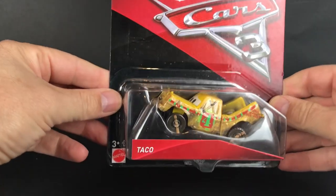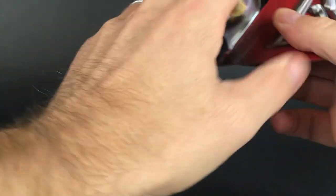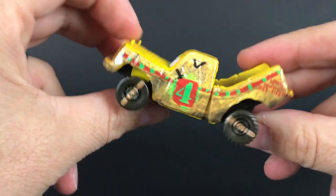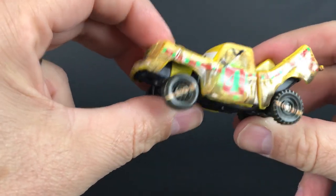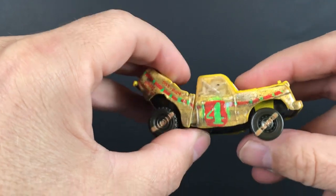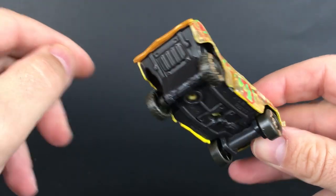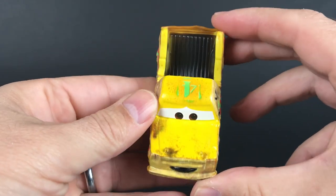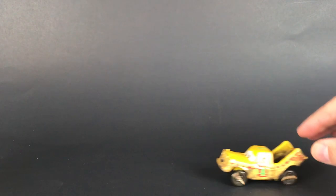The first car we'll open is Taco. Here's Taco — all squished up. Number four. It's decorated like a taco. Taco roll. Pretty cool.